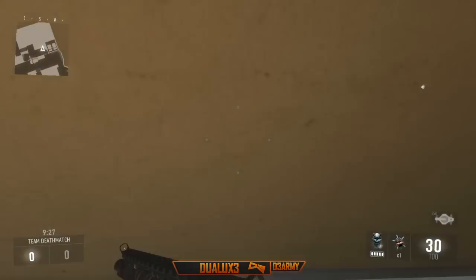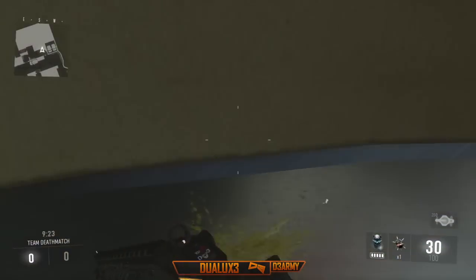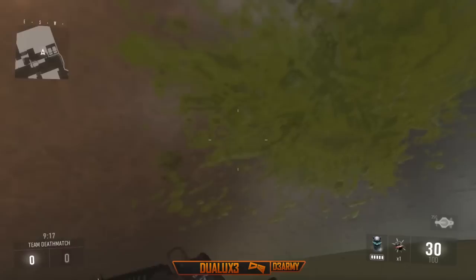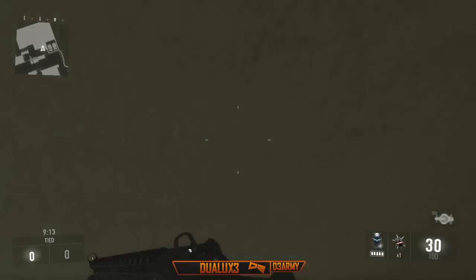Once that's done, what you then want to do is with the mark that you just made on the wall, line yourself up with that. Basically just keep on repeatedly tapping the jump button while sprinting forward, holding that left analog stick against the wall, and eventually if you keep on doing this consistently, you will start going inside of the wall just as you can see right here.